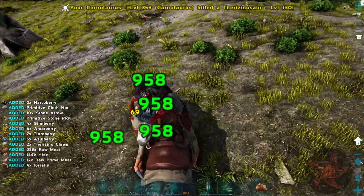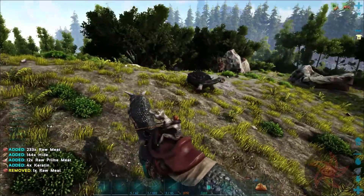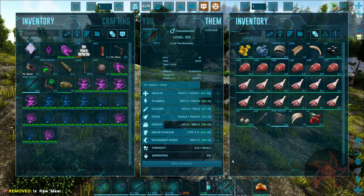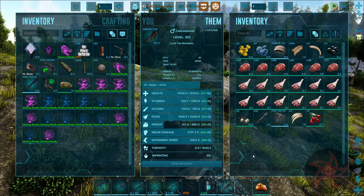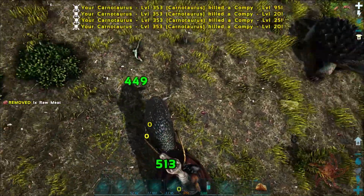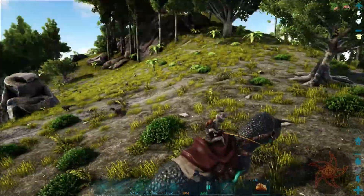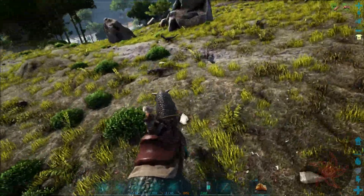The Carnos are doing 958 damage - that's without meat boost, but that is with imprint bonus. Actually, I forgot to imprint the Carnos. So the Carnos aren't going to be as sturdy as I thought. 958 - that's not bad, though.